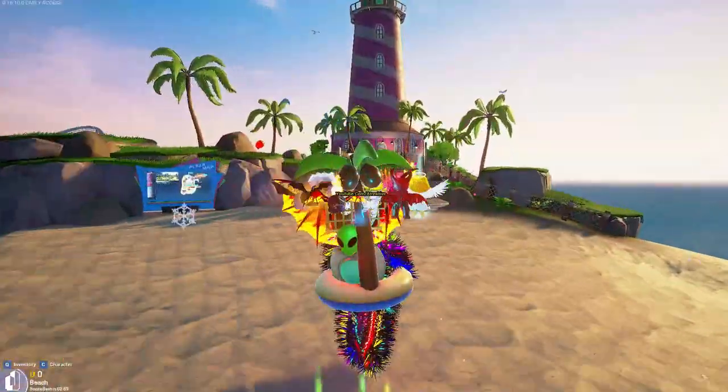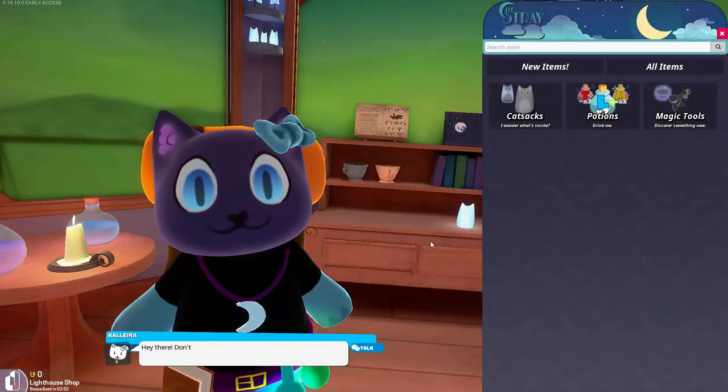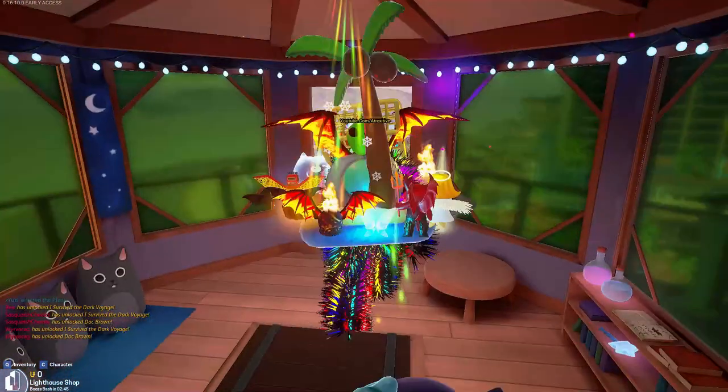To begin the glitch, we have to go over to the lighthouse and go up to the top, and then you're going to have to buy a tiny potion. It's not expensive, but as soon as you get the tiny potion you can do the glitch.